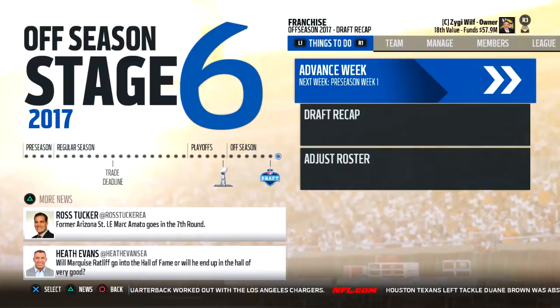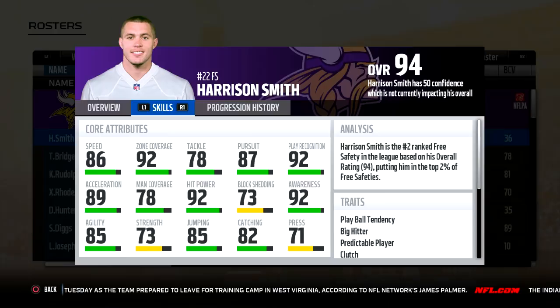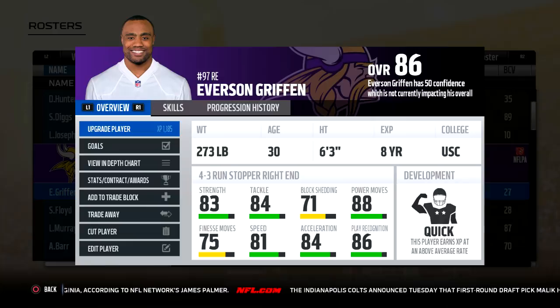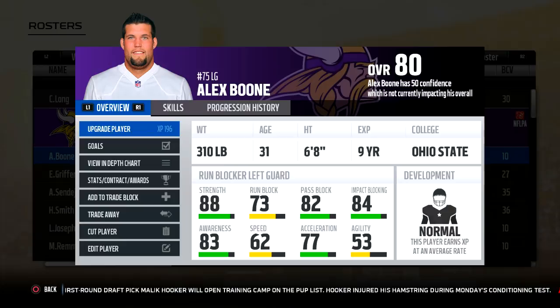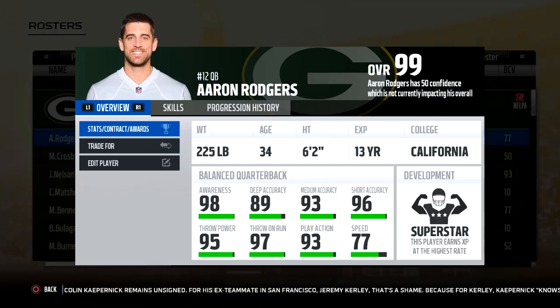Players who are older — 29 and above — are still going to be useful players, although they will be regressing. They're just not going to regress as sharply as they did in Madden 17 and years prior, where once they're 29 it's time to start thinking about replacements. So you'll have players like Larry Fitzgerald who are still going to be very good even if their speed has gone down — look at those skills, 84 speed, Larry's still going to get the job done. Aaron Rodgers' ratings are just fine, and Jordy Nelson — same deal, speed down a bit but those receiver skills are all great. Thomas Davis can still play.